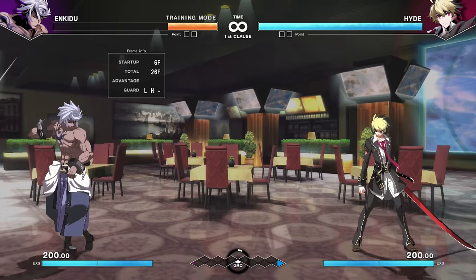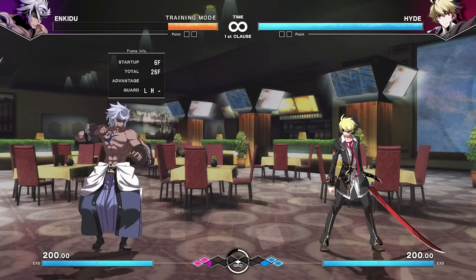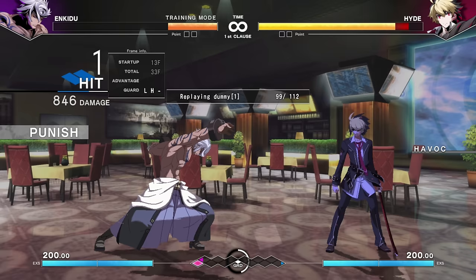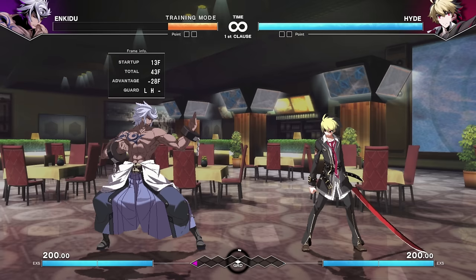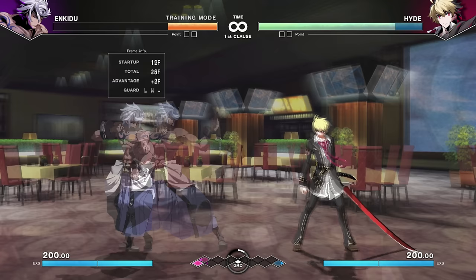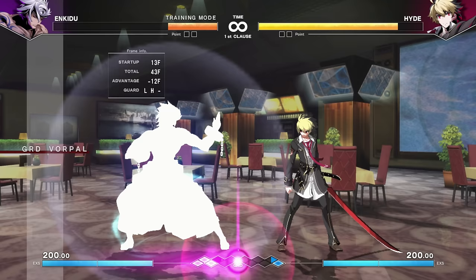For basically anything that's not a light attack — mediums, heavies, specials — if you catch someone on the recovery frames of a move through a counter hit or legitimate punishment, you'll trigger the Havoc effect. Havoc is extra damage applied like a DOT after the initial hit, plus more frame advantage. Stand heavy punch as an example: when triggered with Havoc, your advantage is zero. Versus hitting him while he's walking forward without Havoc, it's negative 12 on hit. So it adds a substantial amount of frame advantage on top of the damage.